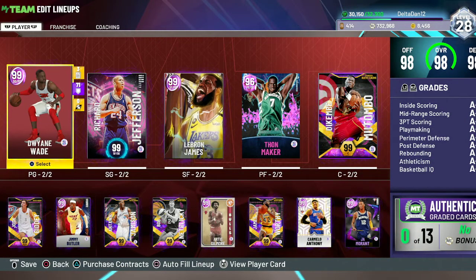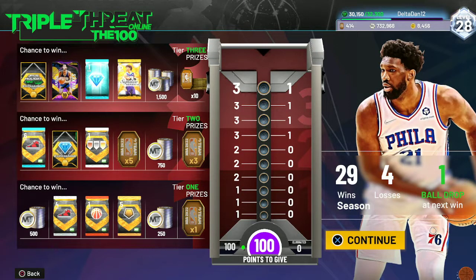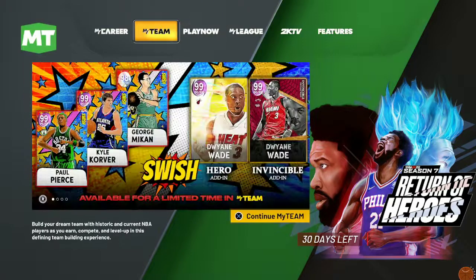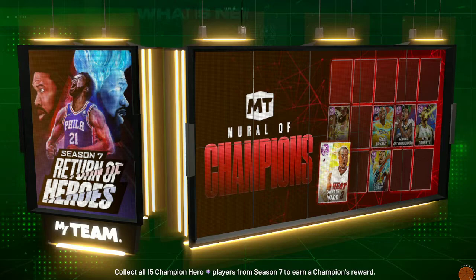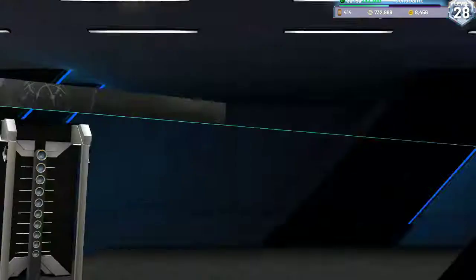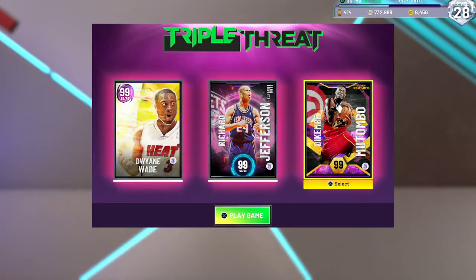The game is glitching out — D-Wade isn't showing up when I try to select him, his card art didn't even appear. 2K amazes me more and more every day. Takes forever to load too, just thinking in the bottom right corner. But there we go, we can pick Dwyane Wade now — not sure what happened there.